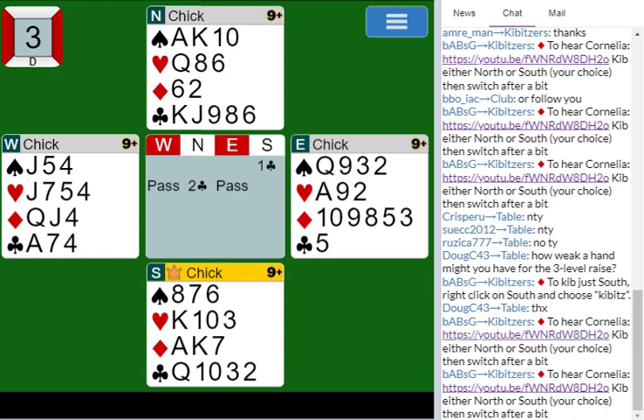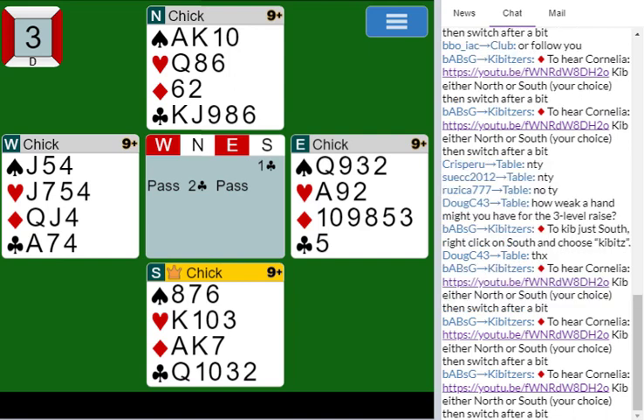Queen-third is not a no-trump stopper. Queen-ten-third is the marginal one, but I usually consider it a stopper. King-doubleton is not good either, because if you don't end up as the declarer, they lead right through your king. So it has to be something where you can actually control the suit. After the one-minor, two-minor bid, the next person bids the cheapest no-trump stopper. Don't confuse this with controls, which are aces and kings — this is a no-trump stopper. They just bid the cheapest one they've got.